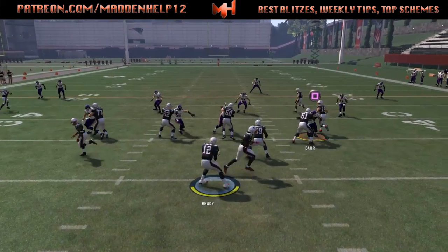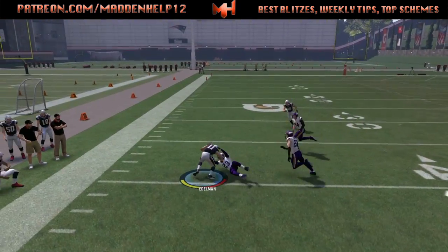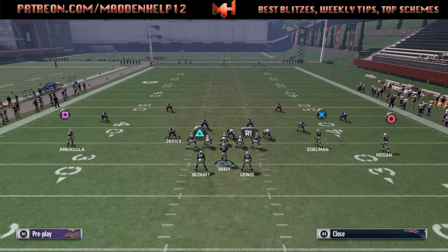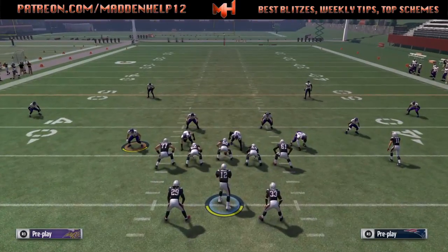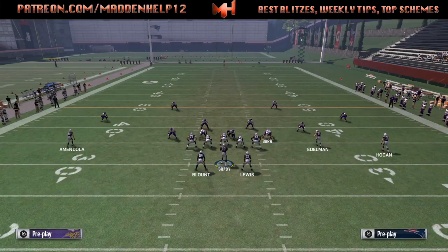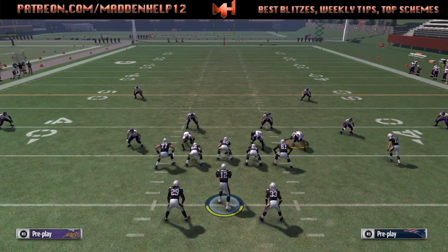Then you can motion the guy in that's running a drag, audible into a drag, or do whatever you want with him. But Jermaine Reid is going to try and just get it over the top of the defense right there. No zone will actually play that, so they have to manually user that. So they're going to have to either pick taking the receiver underneath or the receiver over the top.